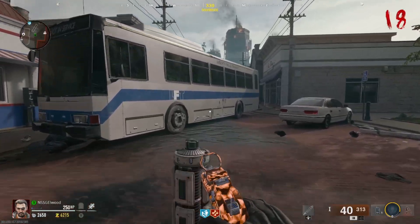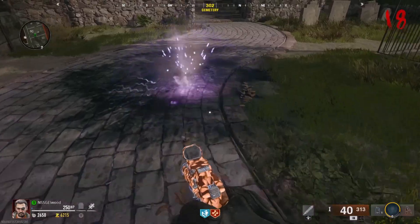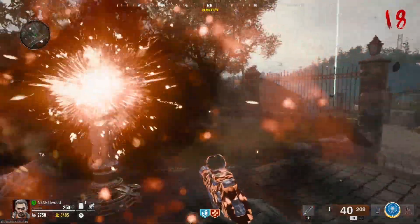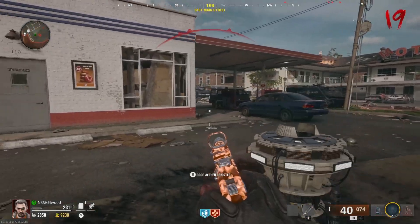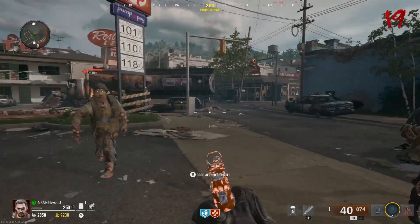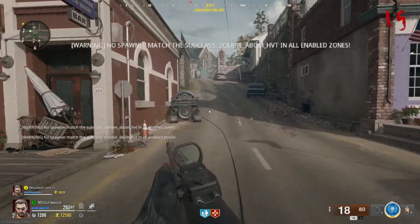Now head to whichever storm you completed and pick up the LTG and then go place it at the base of the other storm. This will spawn in an abomination. Once again, you'll have to weaken it. But this time, you'll have to grab the canister from the spawn area when it's at low HP. However, be warned...